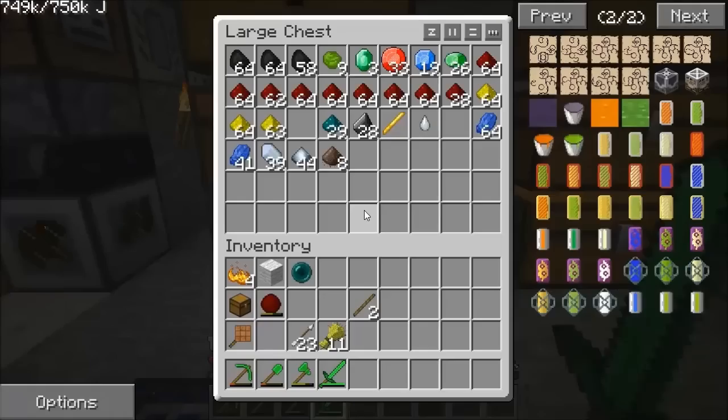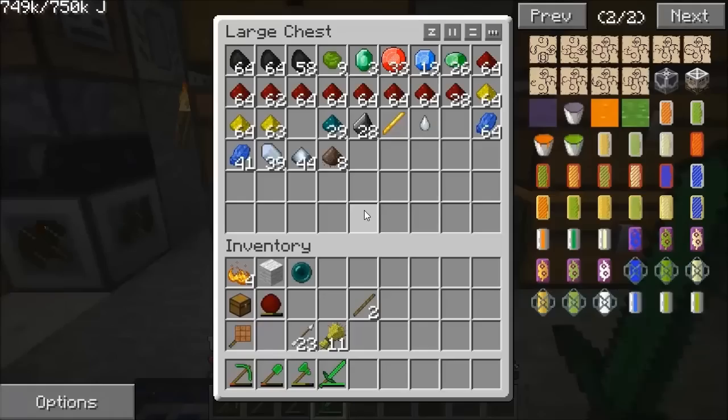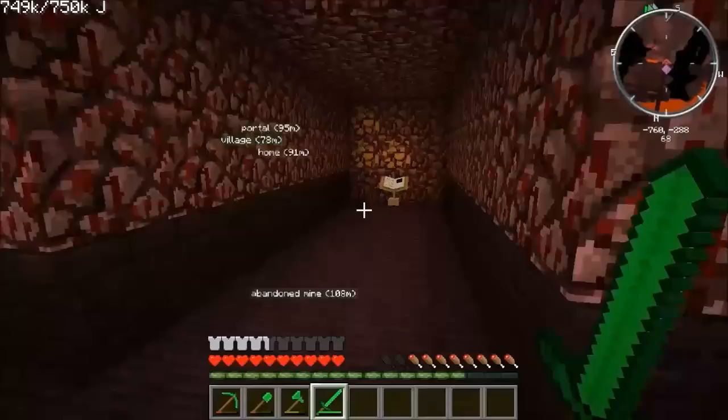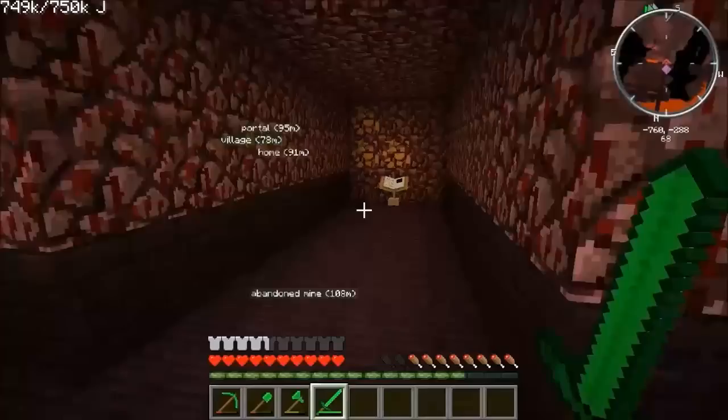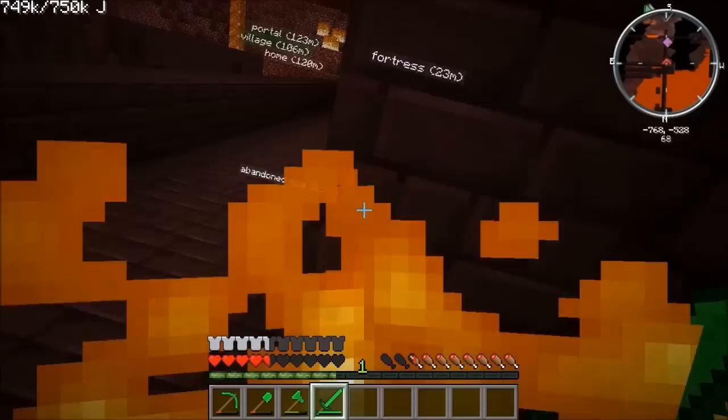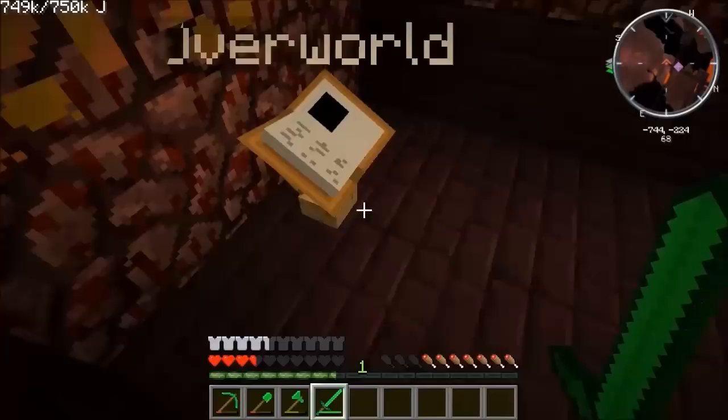For the brewing stand we've actually got the bits we need, because I have killed a blaze. I came down to this Nether Fortress a couple of days ago, put a book down here, and noticed there were blazes up here. There's a blaze spawner — they do quite a lot of damage. That's why I want some potions. I want some fire resist potions because that makes fighting blazes a lot easier.